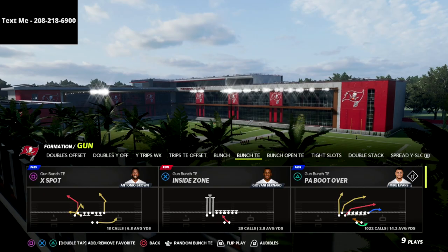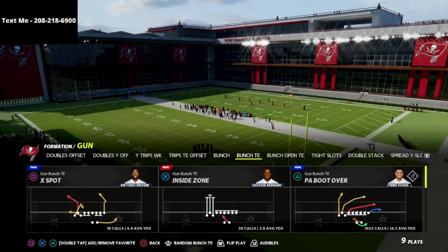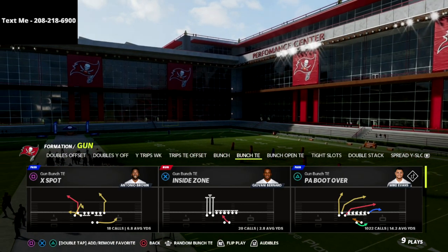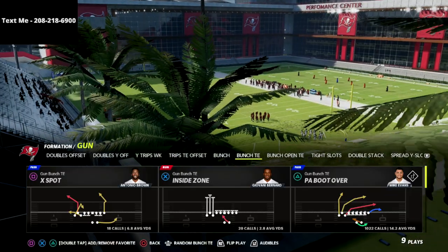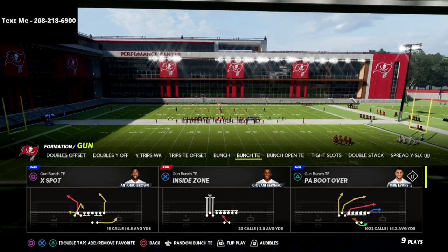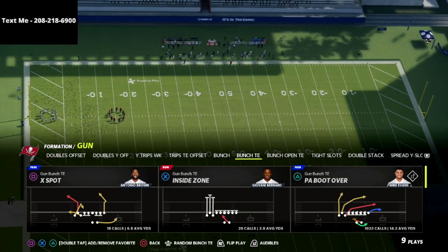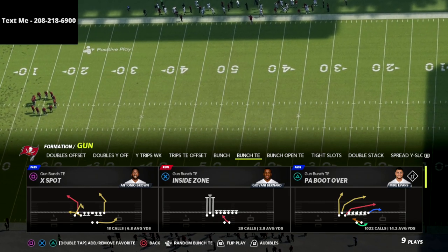The play is PA Boot Over out of Gun Bunch Tight End, and I'm really excited to share this because it's such a good play for so many reasons. If you want my full Gun Bunch Tight End offensive guide — honestly probably the number one offense — it's got the most powerful plays and bombing routes you've probably ever seen in Madden. You can learn how to bomb every coverage for a one-play score out of the same setup. It's a one-time purchase of $15, and the guide continues to update as new route combinations are found and as the game gets patched.